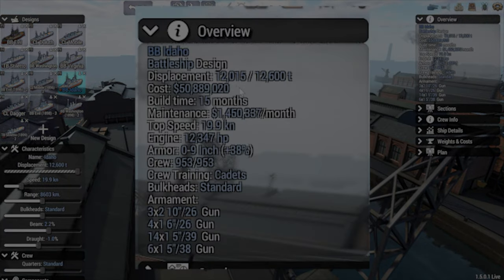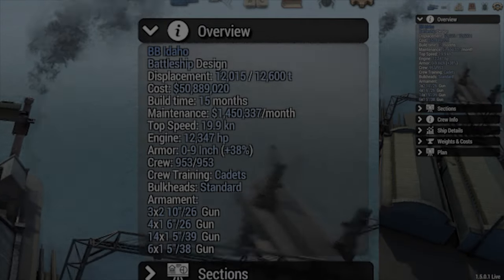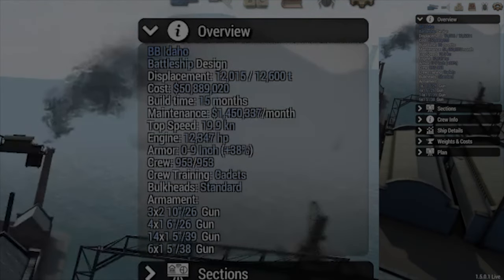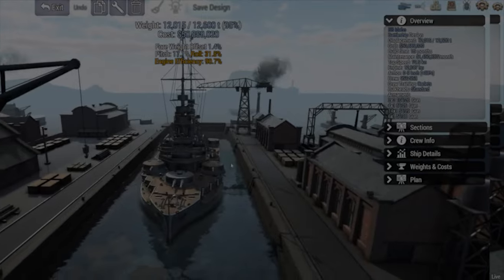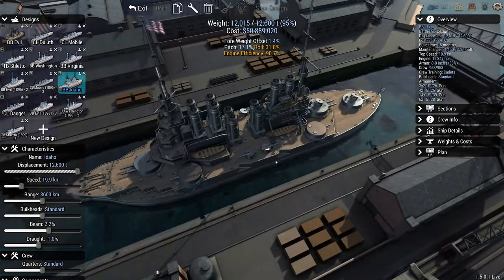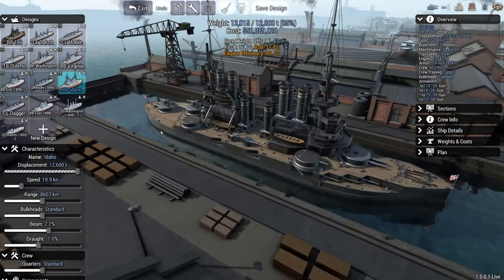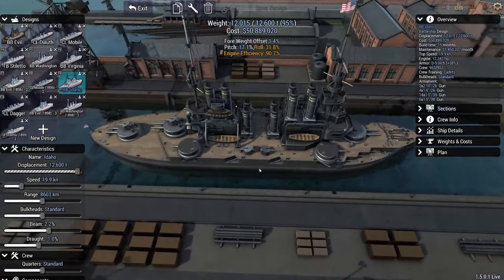This ship displaces 12,000 tons, at a cost of $50 million. Build time is 15 months, top speed of 20 knots. For its guns, it's got three 10-inch guns double barrels, four 6-inch guns on the sides, 14 5-inch casemate guns along the front — that just looks so mean — and six 5-inch guns peppered throughout on top of the turrets. This thing is a floating, just amazing ship. We've got all these funnels on here to get engine efficiency and that top speed. This is the Idaho class battleship.